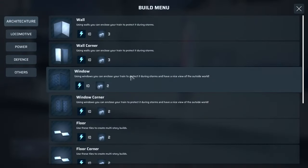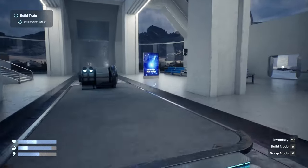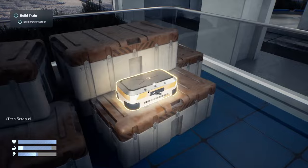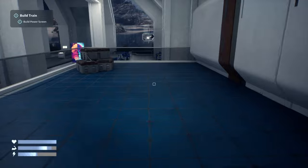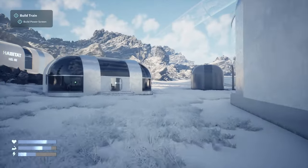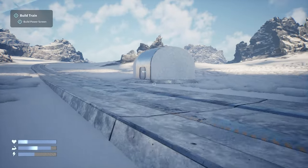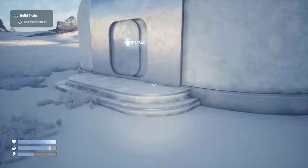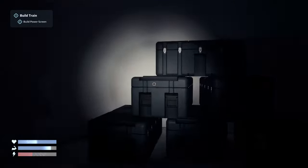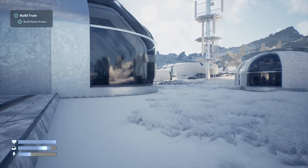I need to build a power screen and I need another screen for that. I should have some materials to build it — let me craft another screen. What else do I need? I need some more smart material — so I'll head over to these buildings to see if there's any. There we go — smart material. Let's see what's in there — just standard material. I should have enough now to build the screen.